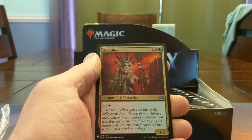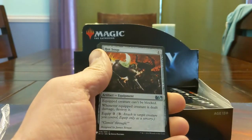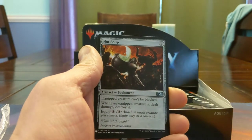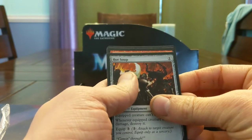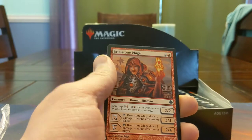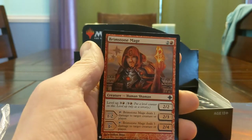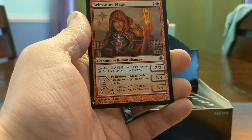We just have Bloodbraid Elf at Uncommon. Oh my god, I can't wait to draft this set. Hot Soup! And our first rare — let's play the rare game. It's red. Oh, I revealed it. Oh no, it's not a rare. This is our Uncommon, that's right. I keep thinking like it's a normal pack. Brimstone Mage — I definitely drafted this card.